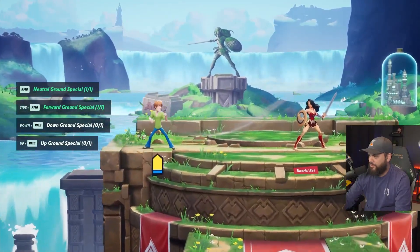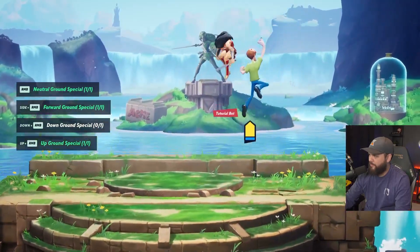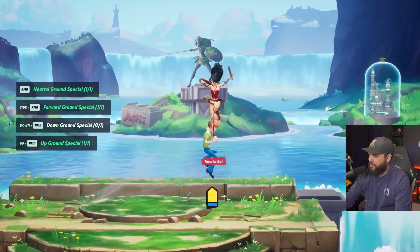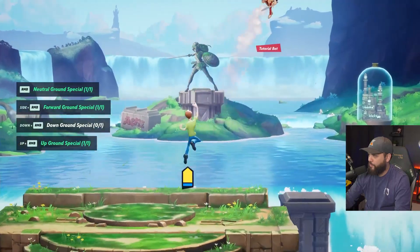Then you got up B, of course. Oh, there's no little ledge grab — it's kind of more of like a wall cling. So up B is literally an uppercut. I'm guessing you can charge that up. And when you're in Ultra Instinct, you get super strong.